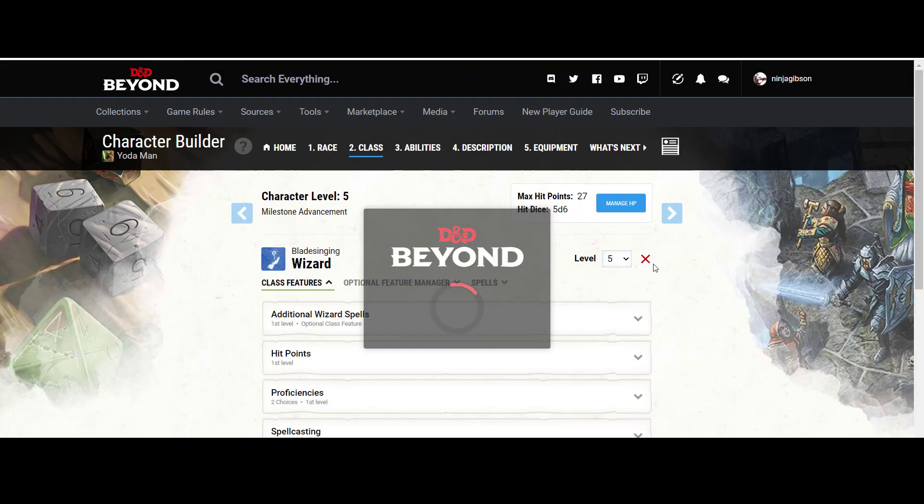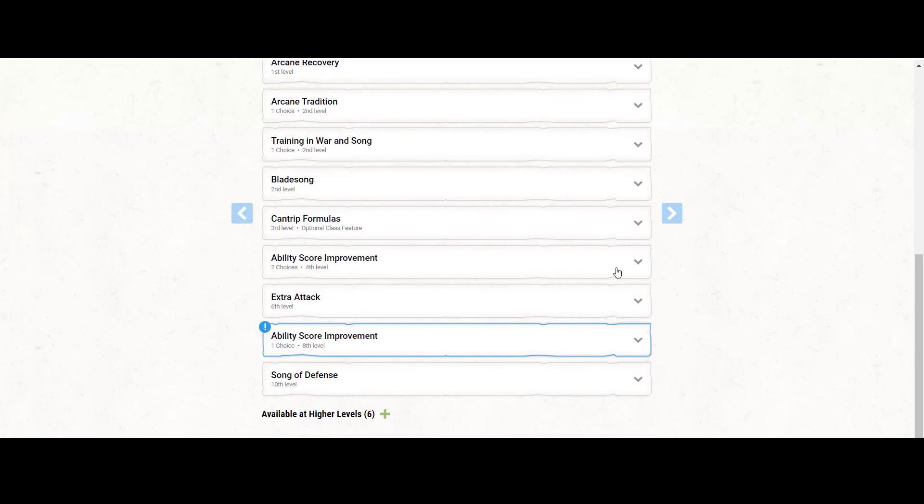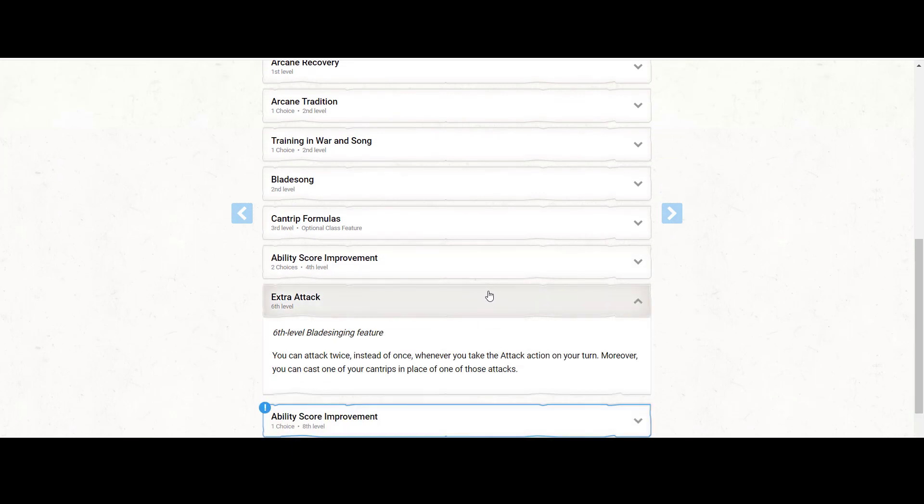Now let's look at what a level 10 character looks like for Yoda. We get Extra Attack — the only difference being we can replace one of the attacks with a cantrip. A cool combo: Booming Blade, stab, gain the effect, then use the Telekinetic feat as a bonus action to potentially shove them away five feet. Now the enemy has to move if they want to attack you unless they have a ranged option.